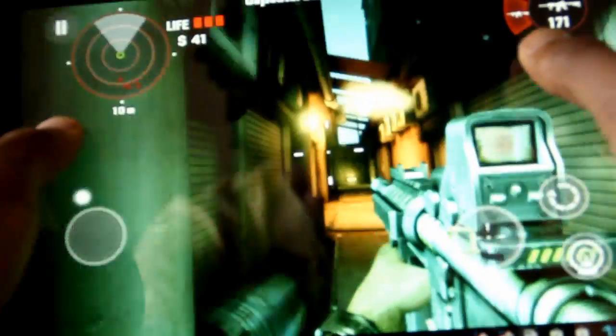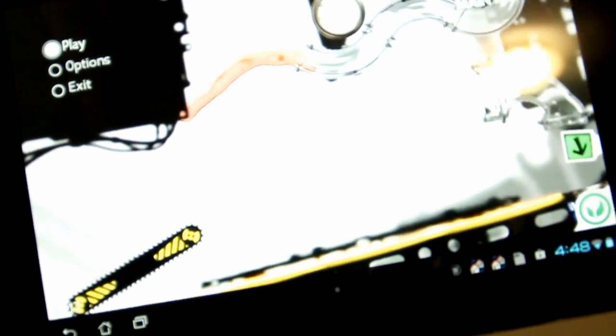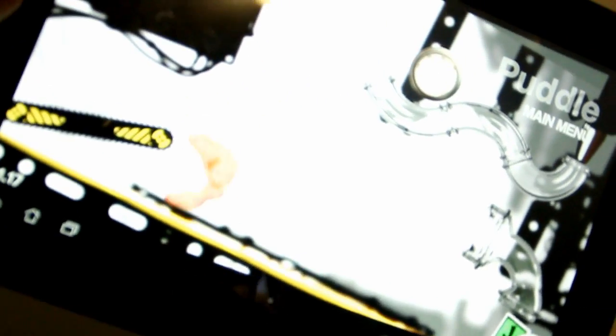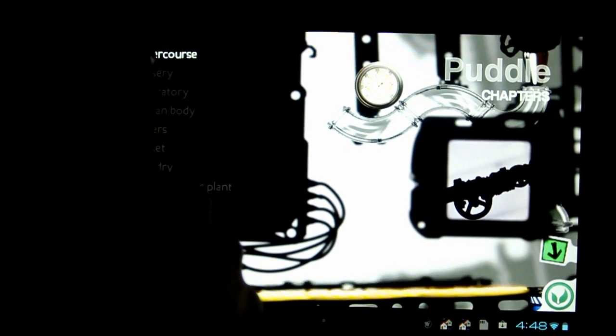It is a good game and I recommend checking this one out — that's Dead Trigger. Moving on to another puzzle type of game, this one is called Puddle. It is an accelerometer puzzle game that involves getting liquid from one place to its destination — that's the description in its simplest form.